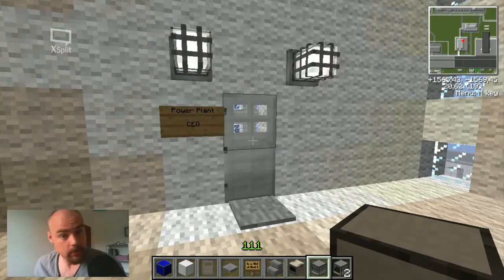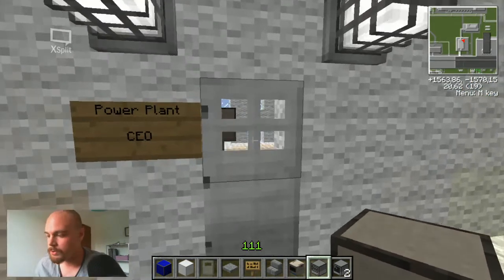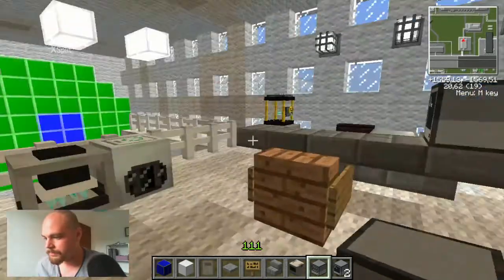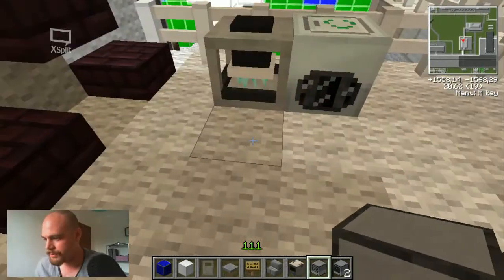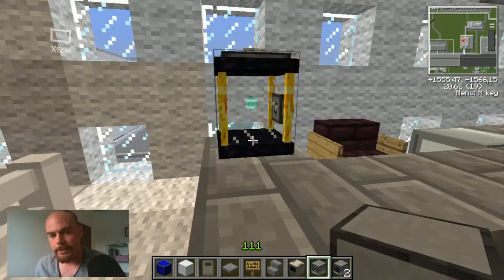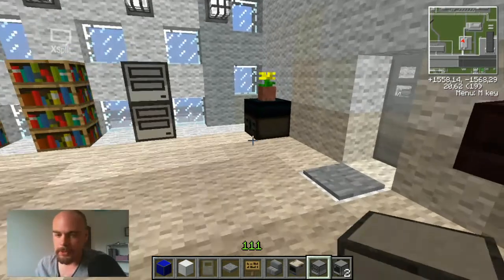Every electrical company has a CEO, of course, because someone has to run the entire plant. So I figured, why not put up an office for that person — and that is in here. The master of the masters. That's an ender tank right there — I just thought it looked cool, so I put it there for decoration.